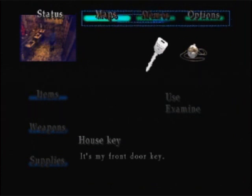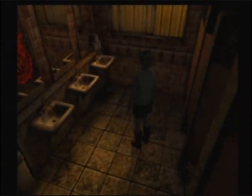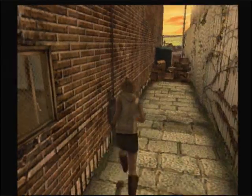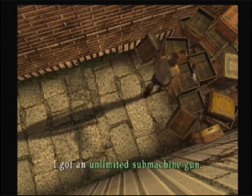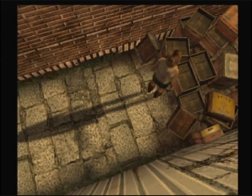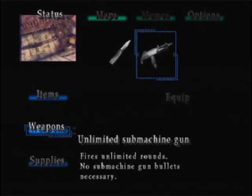Going to our inventory, we're stripped back down again — but that won't last for too long. We got the unlimited submachine gun. Yep, they throw it at you that fast. Fires unlimited rounds — no submachine gun bullets necessary. Heck yeah.